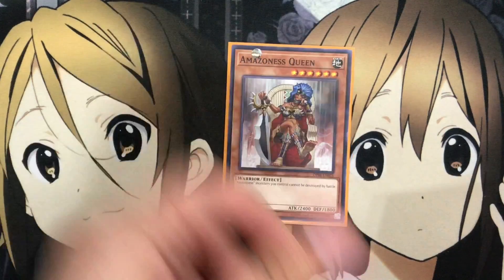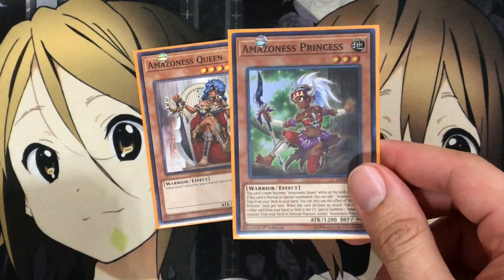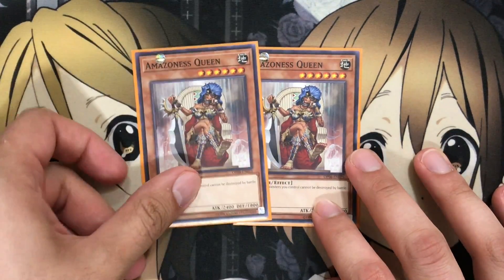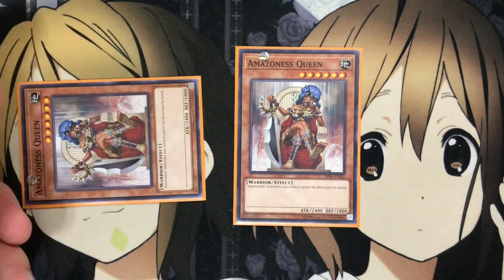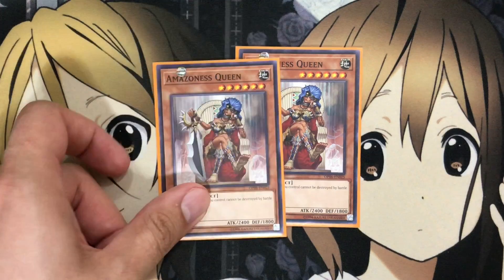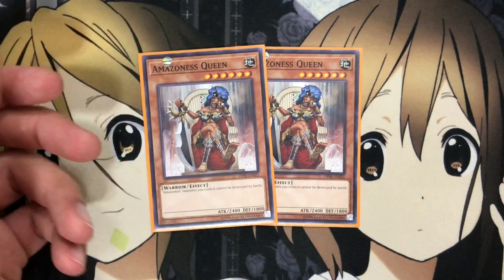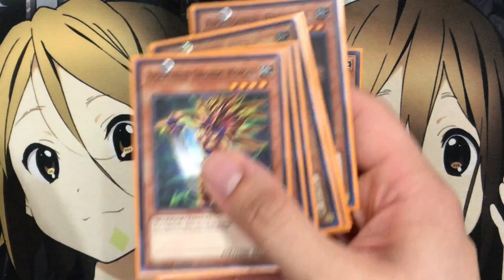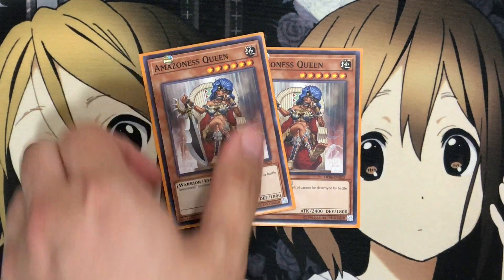I also run two Amazoness Queen. Queen is very easy to special summon with Princess, so you don't really have to use your tribute summon for her — she should just be an easy special summon. Getting her in defense with 1,800 defense isn't a big problem, because her only effect is that Amazoness monsters you control cannot be destroyed by battle, protecting all your Amazoness cards from battle. This is very important with cards like Sword Woman, where your opponent takes all the damage and you obviously don't want her destroyed.